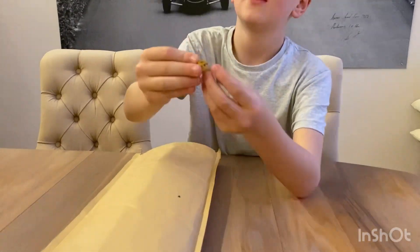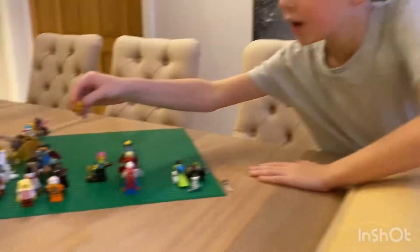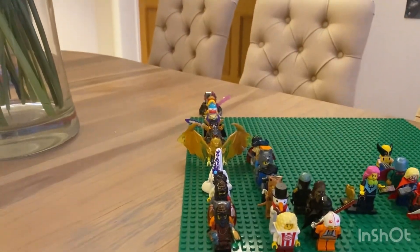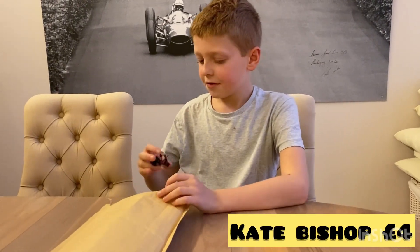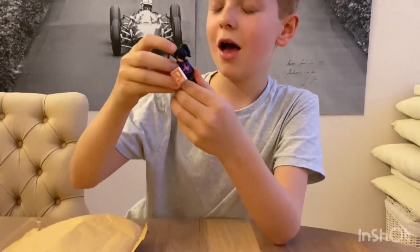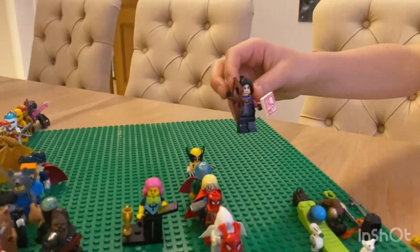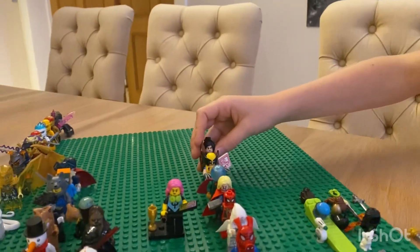The seller included the head for Dragon Jay - very, very nice. Let's put that on. Hoping for Marvel next - and I got Kate Bishop! I think this is from Season 2 of the Marvel Collectible Mini Figures. She's got a nice new bow and arrow and a pizza box.